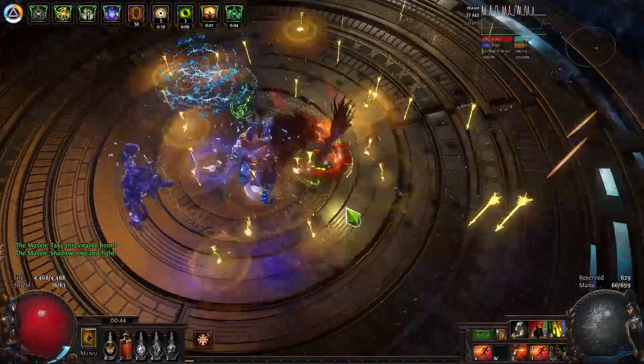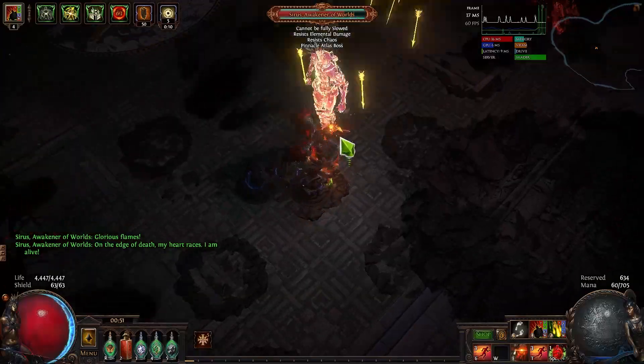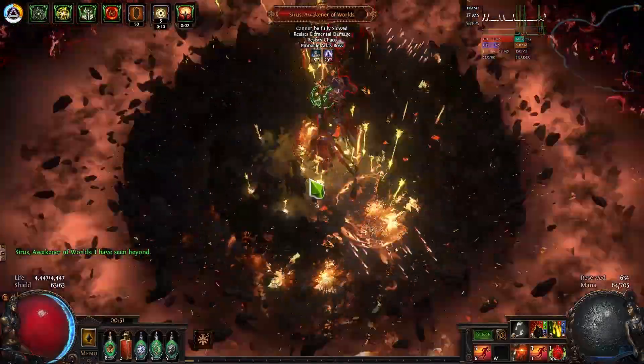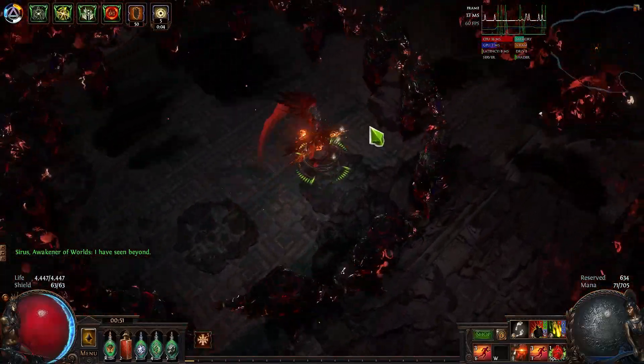There's footage in the background with this character. It's got decent gear but nothing amazing — not 50 divines worth. I'd think 10 to 15 divines to get this character properly end-game viable. It's done all the invitations, Maven, Uber Elder, juiced maps, guardian maps, conquerors — all that sort of thing — and it's absolutely fine.